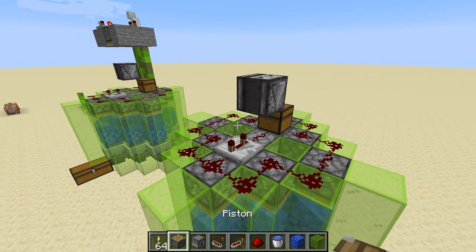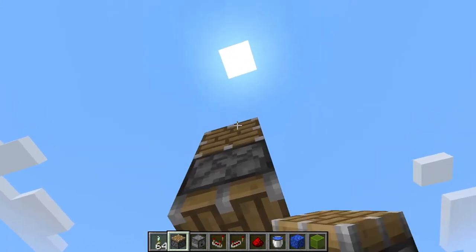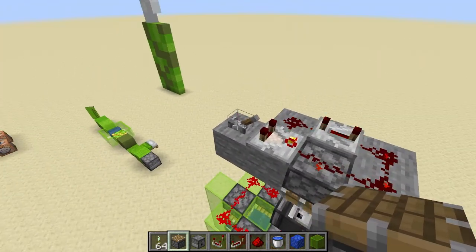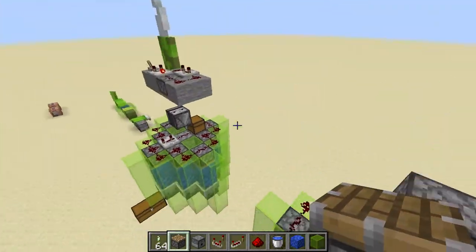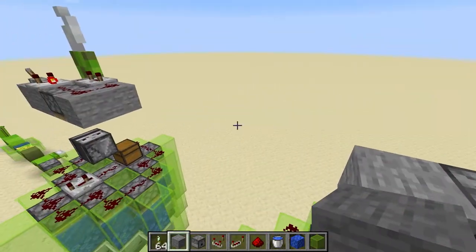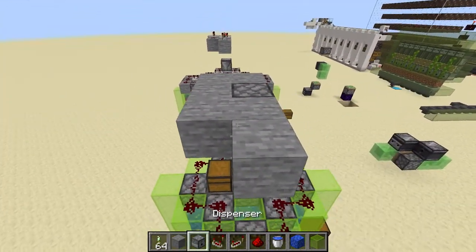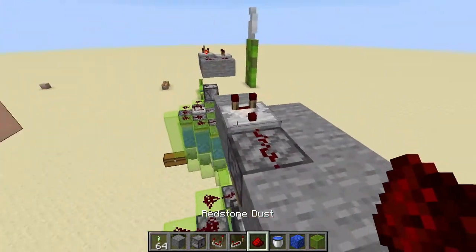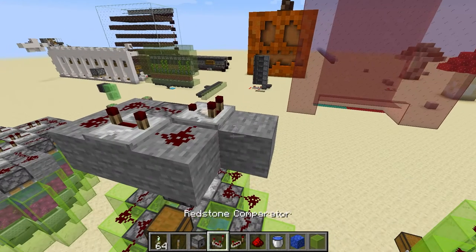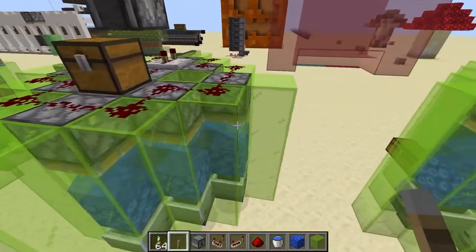The last thing we need is a clock. The easiest one is just a comparator clock based on a piston. You turn this on and it fires every four ticks because of that repeater. Add some solid blocks — it can be anything you like — and of course you can hook this up to any other type of clock as well. You can't go too fast due to the update order, but usually any clock type is fine. So: redstone, around, repeater at four ticks, dust, then just a lever to activate it on the negative so that it runs as a clock. This farm is completely done.